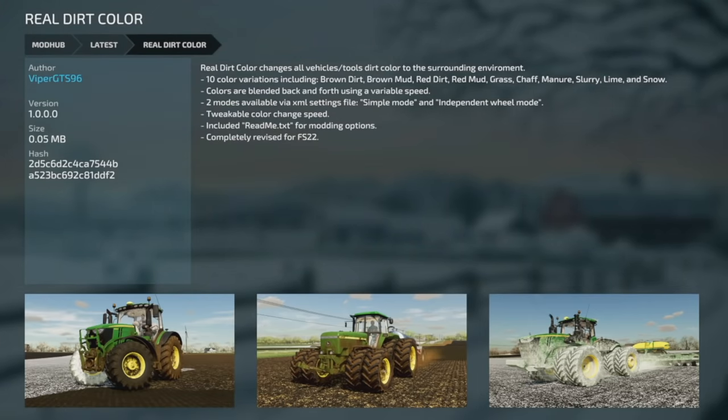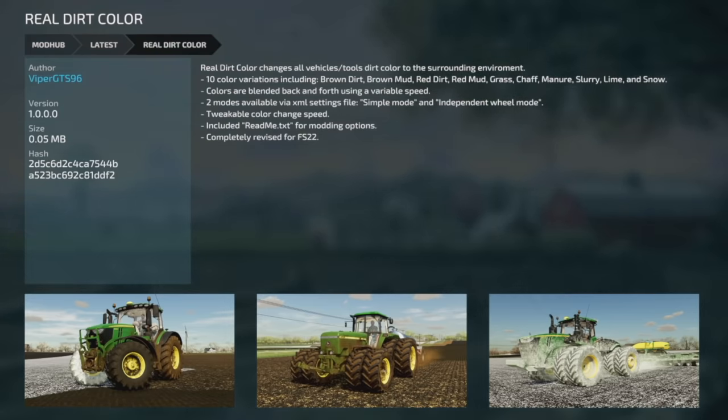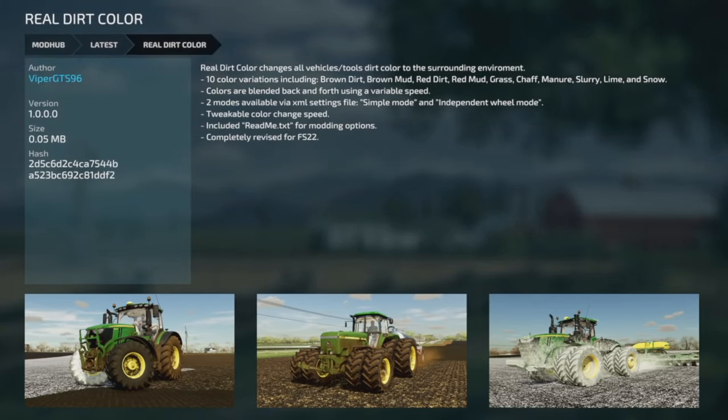Your next-to-last new mod for PC and Mac is super cool — from Viper GTS 96, it's Real Dirt Color. This changes all vehicles and tools' dirt color to the surrounding environment. They've got 10 color variations including brown dirt, brown mud, red dirt, red mud, grass, chaff, manure, slurry, lime, and snow. Colors are blended back and forth using a variable speed. Two modes are available via XML settings: simple mode and independent wheel mode, with tweakable color change speed. This has been completely revised for Farming Simulator 22.